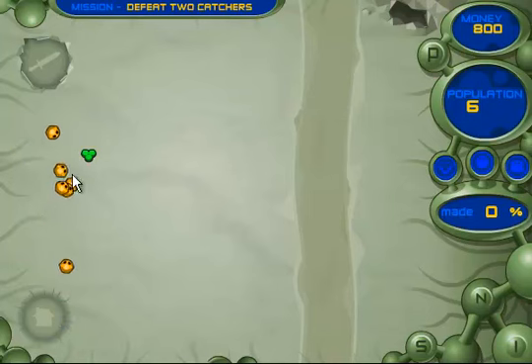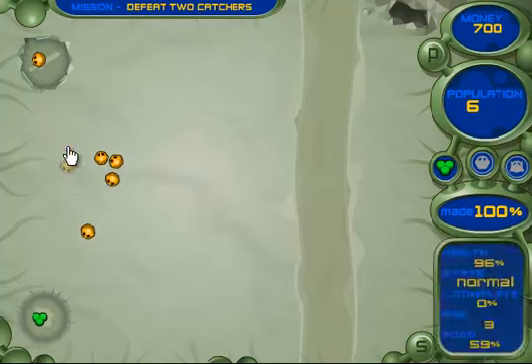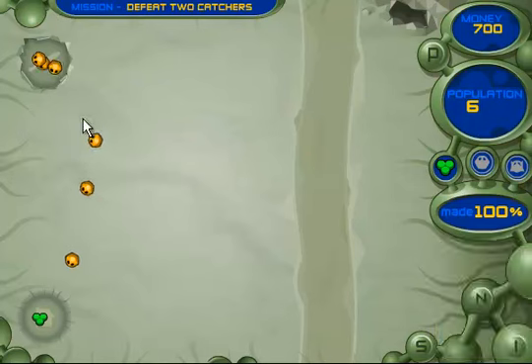We have the training area and the home camp. There are 2 more areas that will come up, but one will come only in the final level. So we are going to train up 3 of these — actually 4 — so the others can lay eggs.